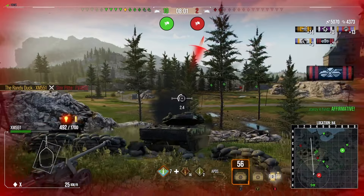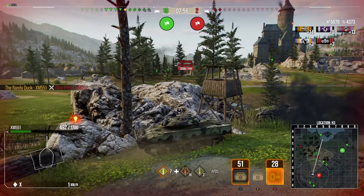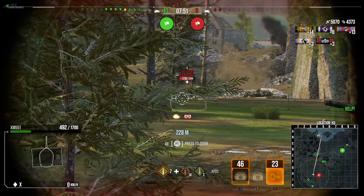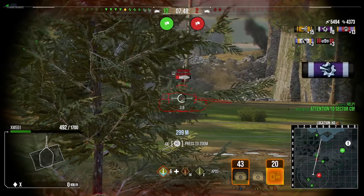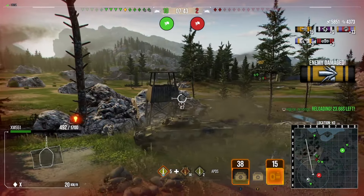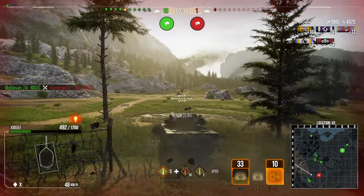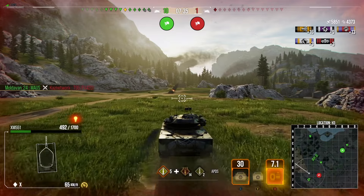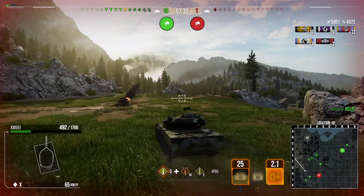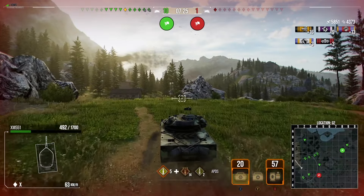We still have a repair kit. The Mauerbrecher puts a shot into us from the right — in theory we're still a two-shot to it but you don't want to risk a high roll. It's now completely surrounded so I'm trying to squeeze in all the damage I can to top up this game. We get a second shot into its turret which puts it on one shot, bringing us to just shy of 6000 damage with 4300 assistance. A 10-game combined, three kills, and one enemy heavy tank remaining.